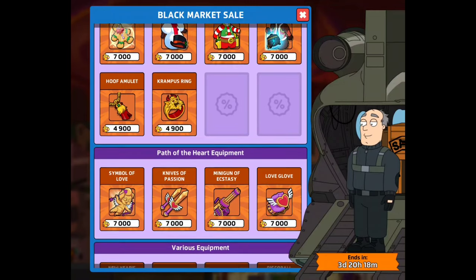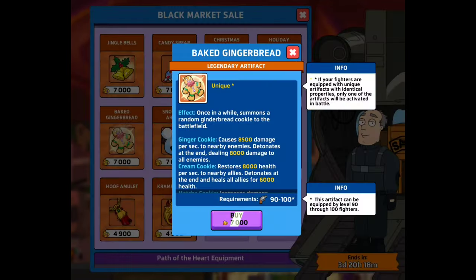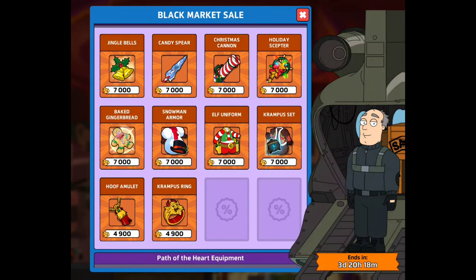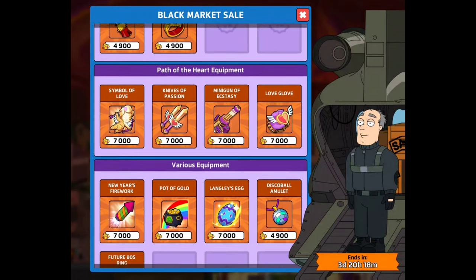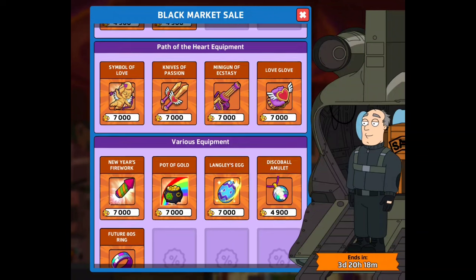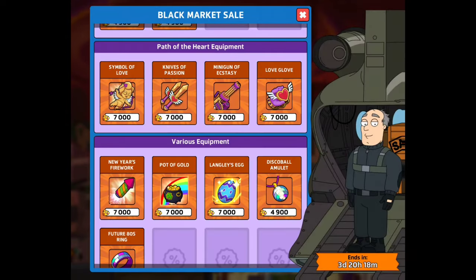I do want to purchase one of these things and I'll get some turds if I have to — that's not an issue. I don't know if it's going to be something like this gingerbread artifact. It might be artifacts — let me know. I don't think it's weapons, but artifacts are probably going to be the best thing to get. Maybe the Symbol of Love? Let me know in the comments which ones you would recommend.